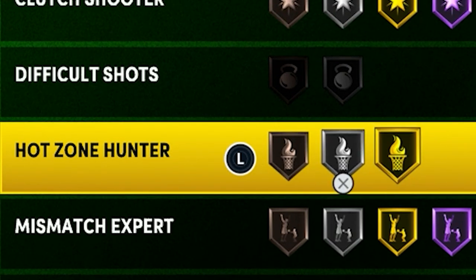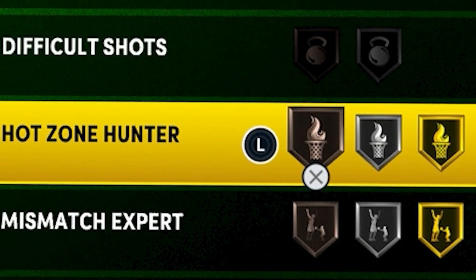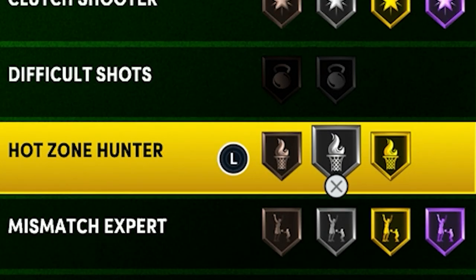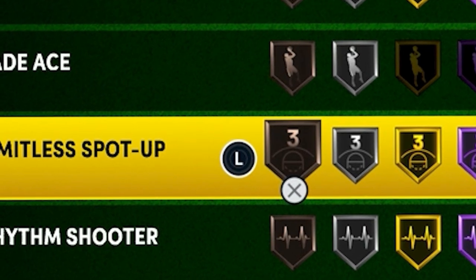When it comes to Hot Zone Hunter, this is super important: if you can't get Hot Zone Hunter gold, don't put the badge on at all. Hot Zone Hunter silver and bronze are trash — I don't know why it's like this, but if I make a build that can't get it gold, I'm not going to put the badge on. It doesn't do much at silver and bronze, so just save those badge points for another badge. But if you can get it gold, Hot Zone Hunter is probably a top three or top four badge in the game.